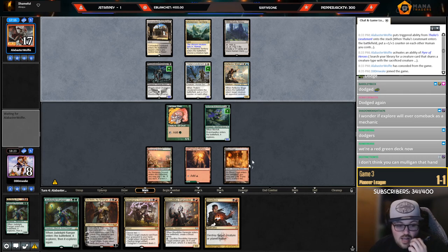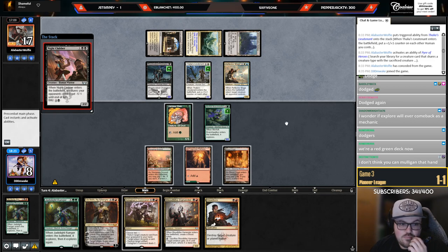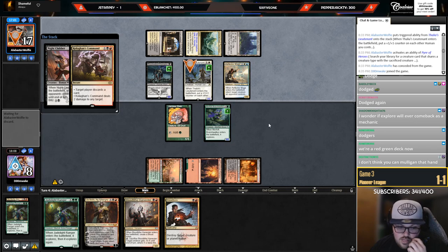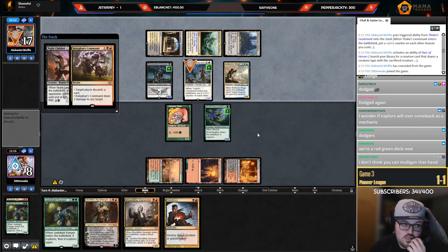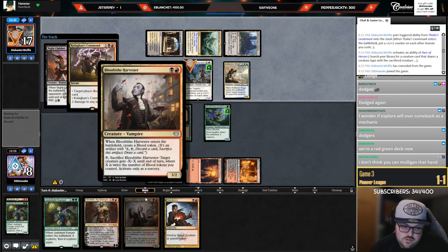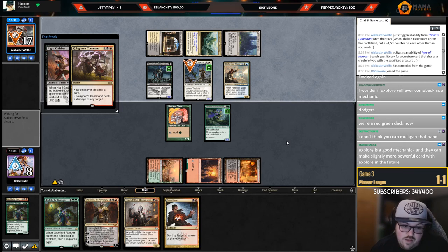I don't think you can mull that hand — it's so powerful. If I hit a black source it's so nice. It's definitely risky though. Club — discard, two damage. We have to trade for the Champion, can't take it. So they kill the Elf, minus one here, trade, go to six. Next turn I guess I play Harvester — hopefully draw Strangle. Strangle would let me go removal spell plus Harvester and that's a way to swing the tempo back in my favor.